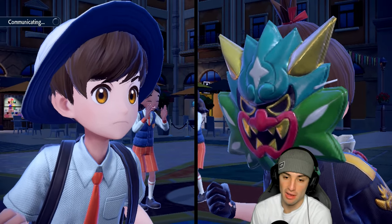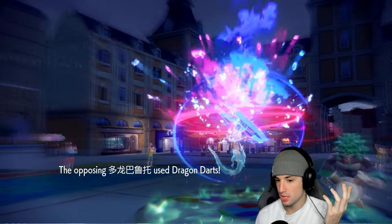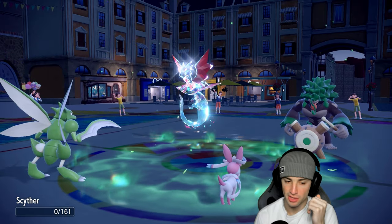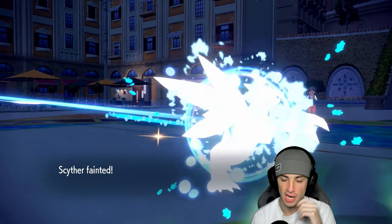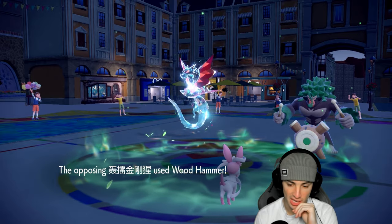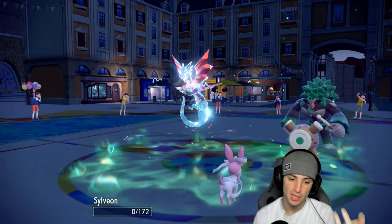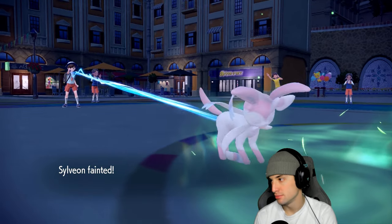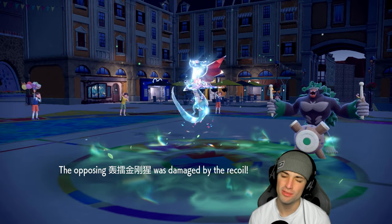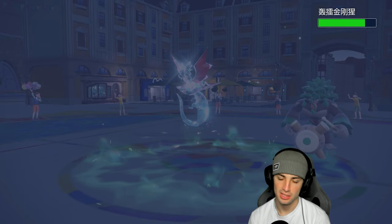I'm so thankful Scyther survived on 1 HP. Scyther did a good job. Dragon Darts launches and KOs Scyther — that's okay. Woodhammer launches and outspeeds — oh no, can we soak this? A crit! I should have Tera'd Sylveon. I wasn't expecting a crit. I think we probably would've soaked without it — Sylveon has decent bulk at about 100 defense with 172 HP — but come on man.